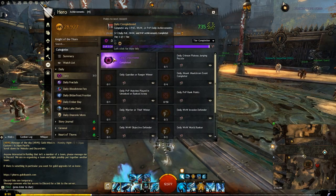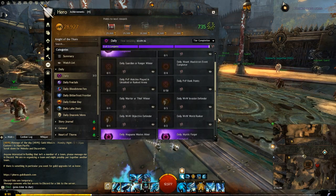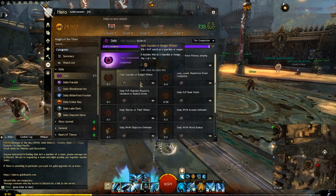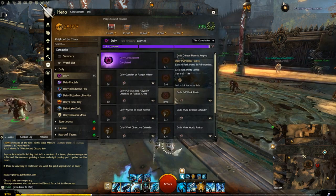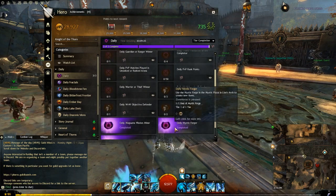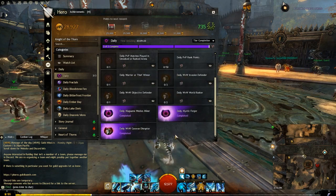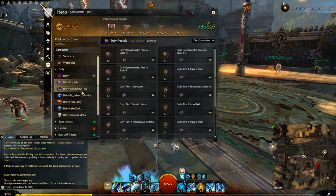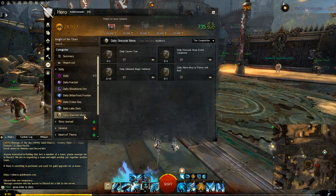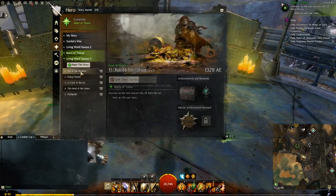Dailies have been changed again. Every day a new set of 12 achievements is generated in three categories: four PvE, four PvP, and four WvW achievements. Each achievement rewards a specific bonus chest related to the activity completed. The meta achievement 'Daily Completionist' rewards completing any three of the available achievements with 10 achievement points, 2 gold, and a small bag of spirit shards. Holiday dailies are added to this category during holiday events.